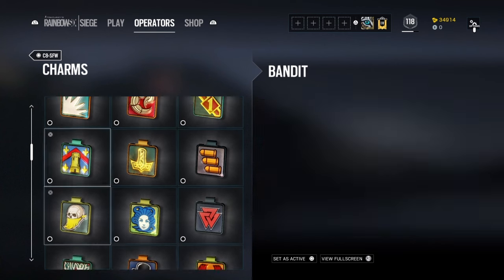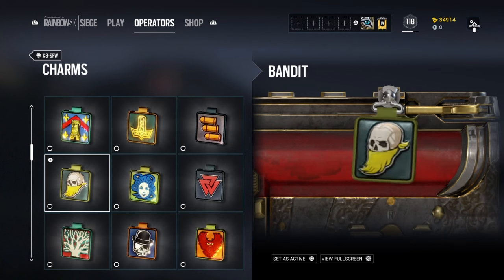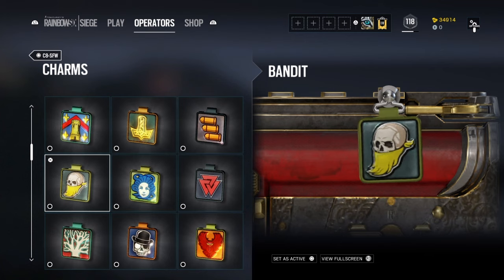You have Bandit, which is just amazing — you have the skull symbolizing death, he's an outsider like a rock and roll guy, and you have this handkerchief which is basically Bandit saying 'hey, I'm a bandit.'